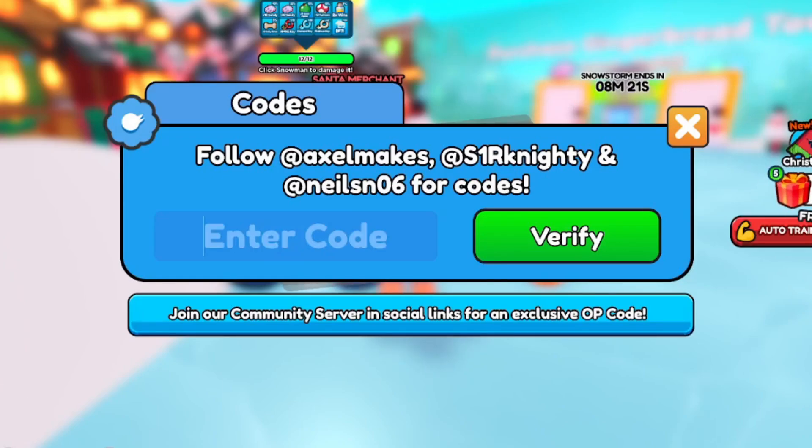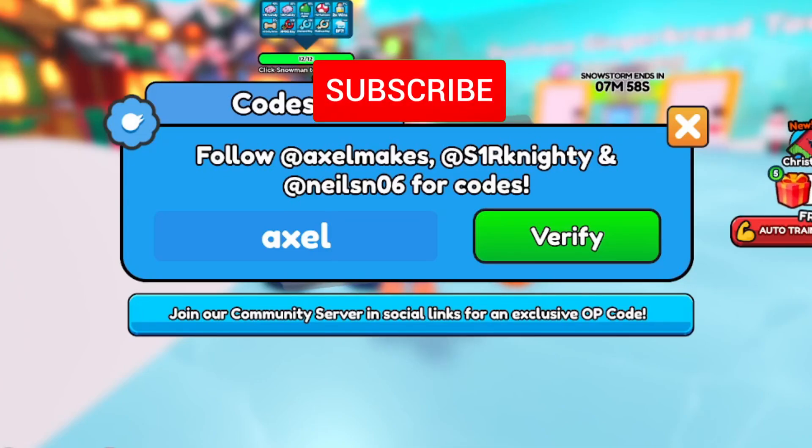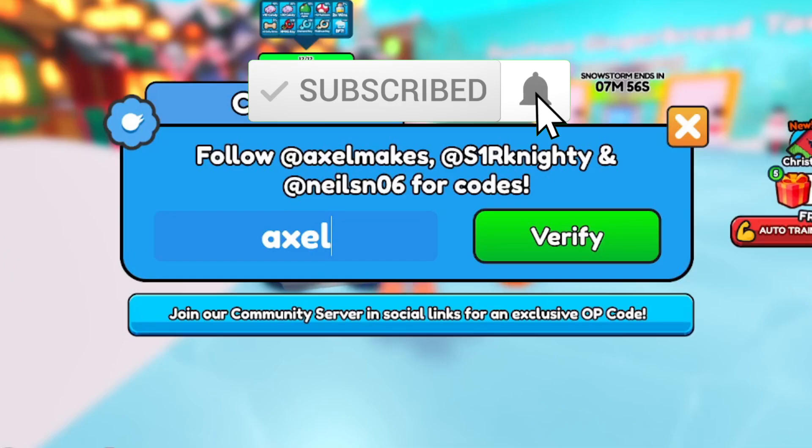Next is LIKES — L-I-K-E-S — for a double win boost and win multiplier. Then redeem BIGUPDATESOON for a strength stat boost. Finally, redeem EXCEL for yourself. I'll be dropping brand new working codes next week, so make sure you like, subscribe, and turn on notifications.